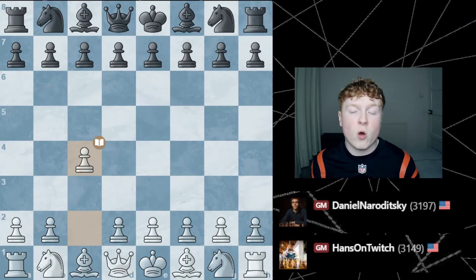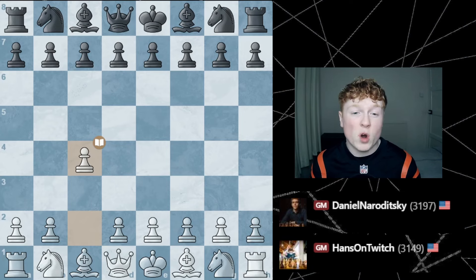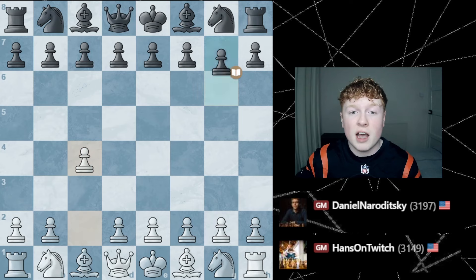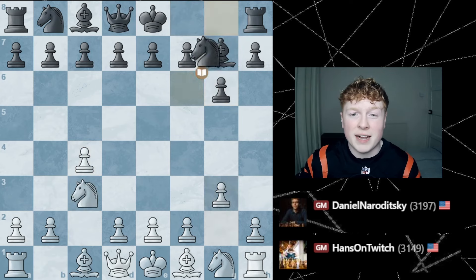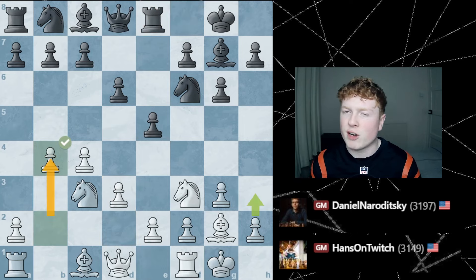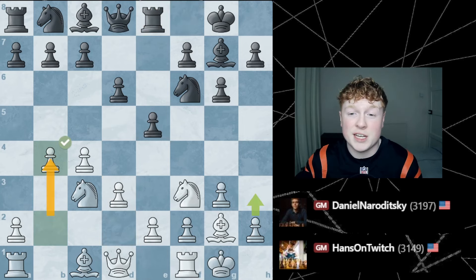Hans immediately decides to go C4. It looks like a positional move — normally a positional approach to the game — but this game is anything but positional, which you're going to see. I'm going to fast forward through this; this is basically mainline theory. Hans decides to go with this B4 idea, trying to grab his place on the queen side. Again, a positional idea.